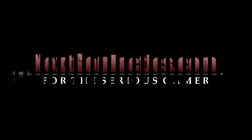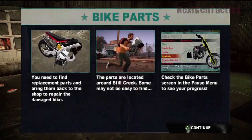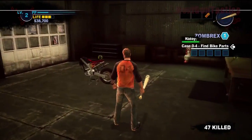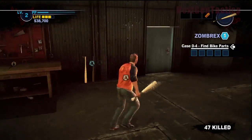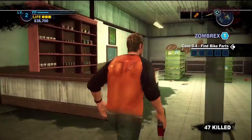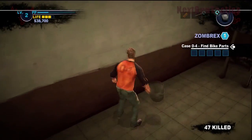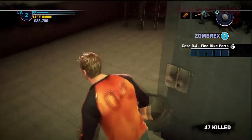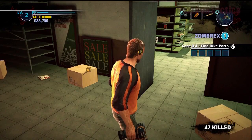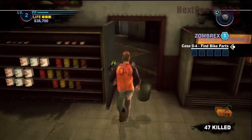Hey, it's Spider Bite from Next-Gen Tactics with some Dead Rising 2 Case Zero. We finished getting the bike part back to the store, and we're actually going to build another weapon — one you can actually buy in the pawn shop. We grab the bucket, which you can use as a weapon, and the drill, which you can use to build things. Let's go over to the workbench and see what we can come up with.